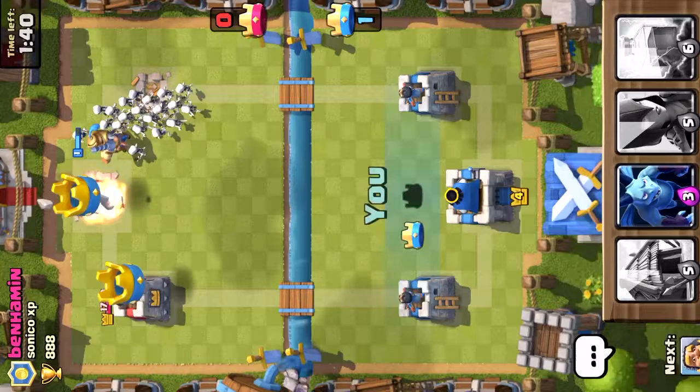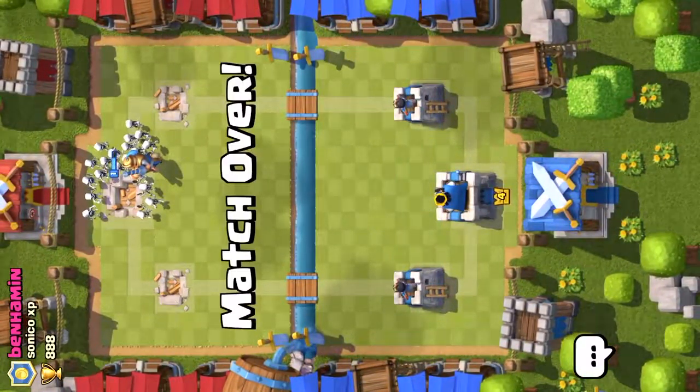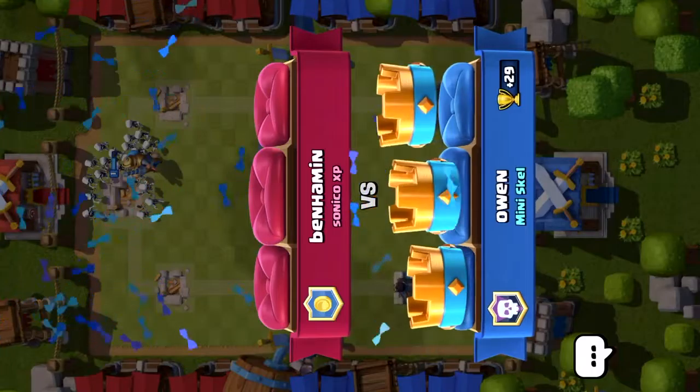You can easily stop Sparky, Prince, or anything. Yeah guys, Skeleton Army is a very good troop to use — even if you don't have it yet.